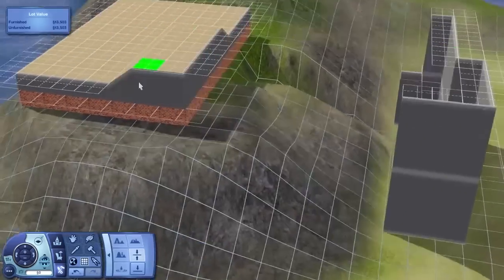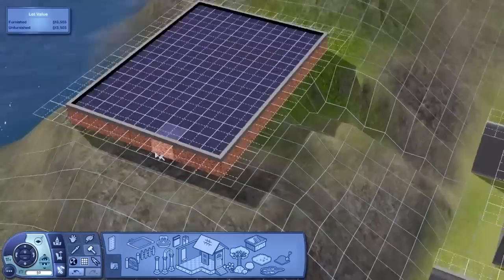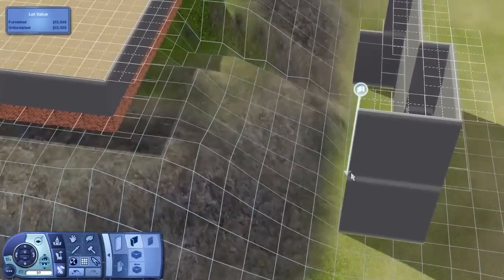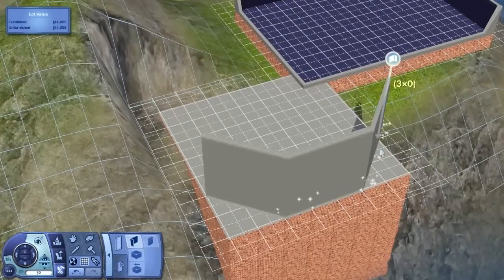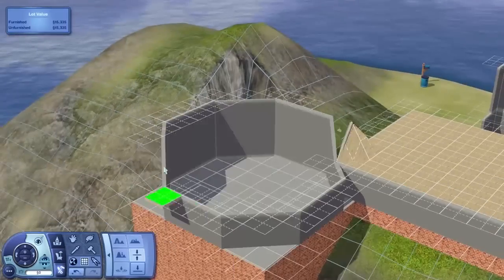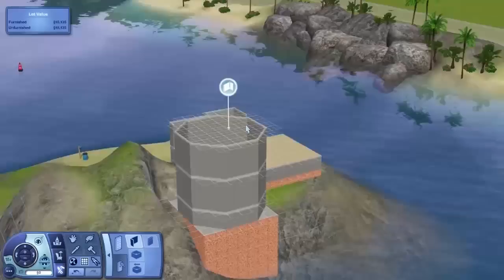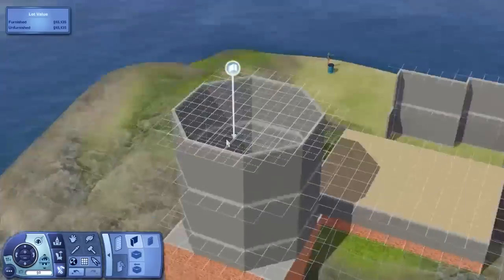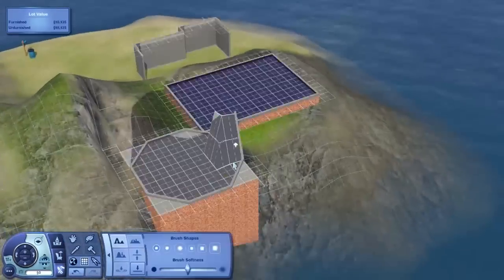Believe it or not, it's a lighthouse. The idea behind it is it's a converted lighthouse — a lighthouse that's been converted into a contemporary family home. It's not that big, but it's not small by any means. It's quite a big house. It's got four bedrooms in the end, and pretty much all of them are double bedrooms, or they could be if you wanted. So there's plenty of space, and of course you could always expand the house if you so wished.